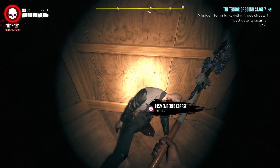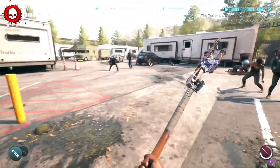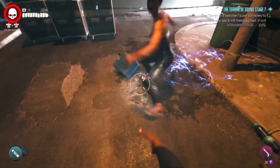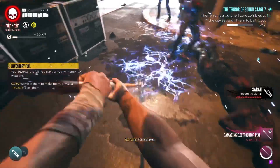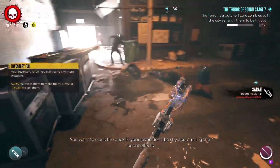When you get all three bodies, it's gonna ask you to get some zombies — you gotta bring them inside and kill them right there. Once you kill them, you're gonna see the percentage start building up. Once you get to 100%, you're done.